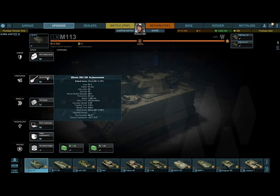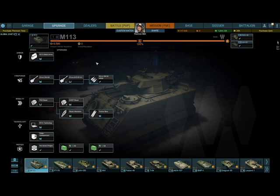Stock ammo is the 20mm DM13 APC with no upgraded ammos available. Max elevation is 48 degrees, and gun depression is negative 3 to negative 6 degrees depending on which direction you're looking.